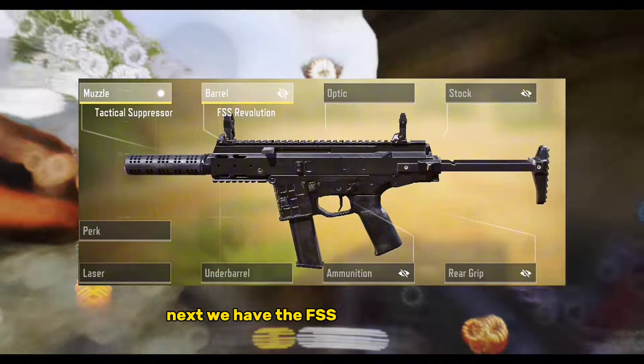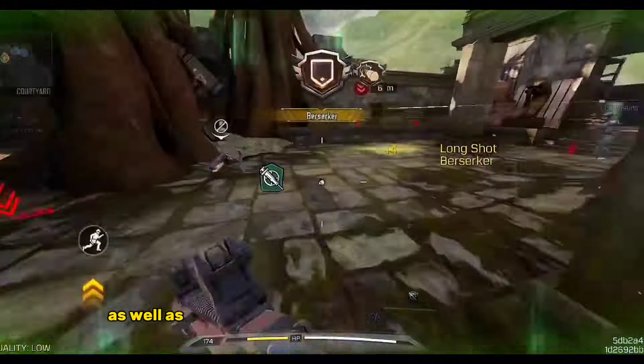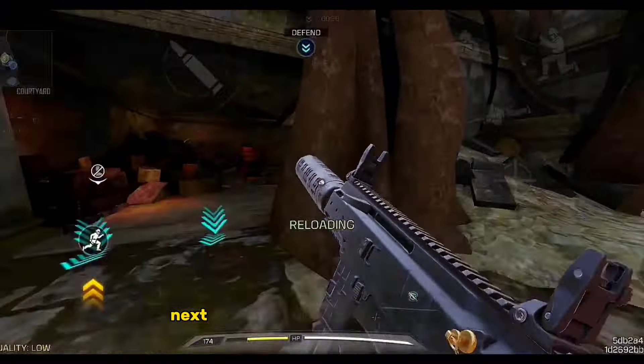Next, we have the FSS Revolution Barrel. This barrel improves the handling as well as increases the damage range of your weapon.